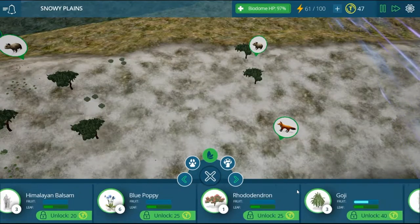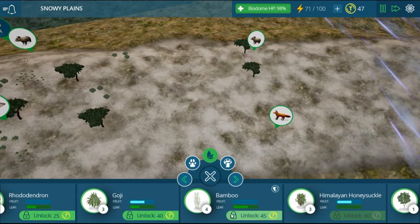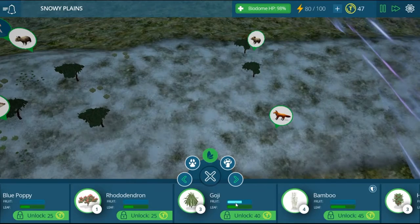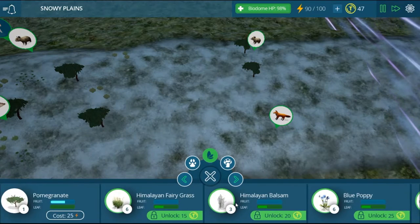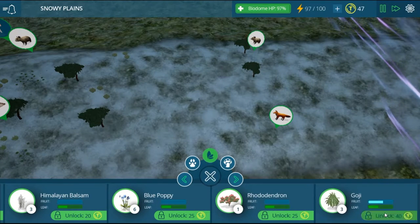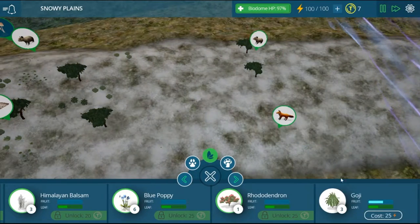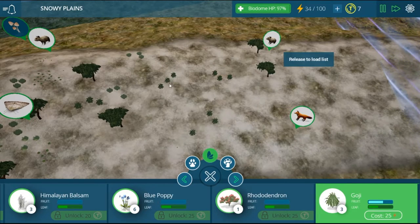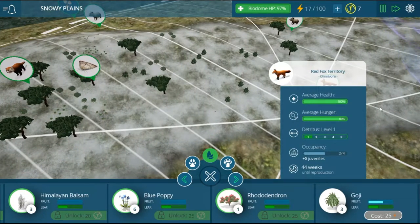We have 47 tokens to use. Bamboo has hardly any fruit - fruit is how much they can actually eat the plant - and leaf is pretty much the durability. Pomegranate has a lot of fruit but no leaf. I think I'm going to go with goji and place it over here so the animals can interact with the moths, and hopefully those moths will start to pollinate it.